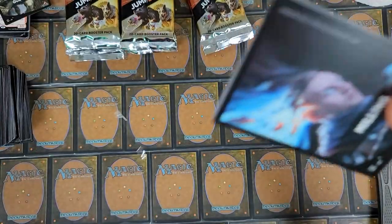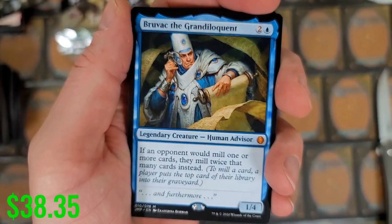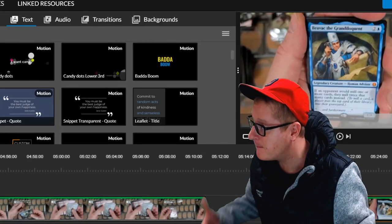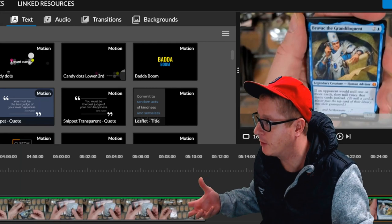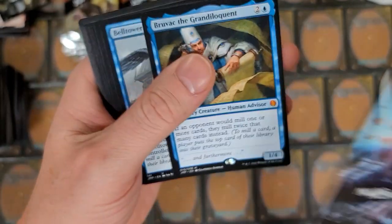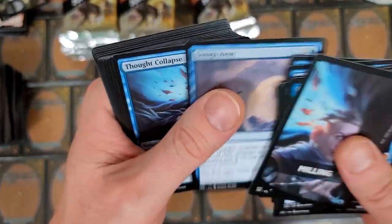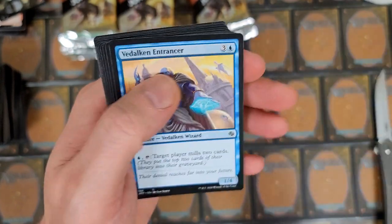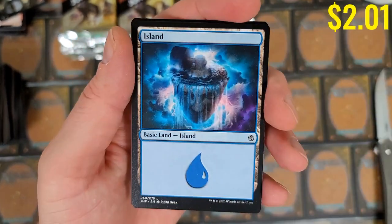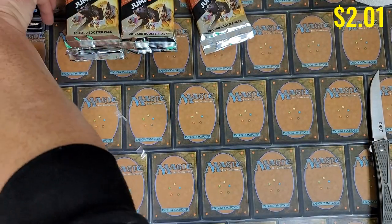Milling — come on baby, be the granddaddy master! There he is! Mom, I'm telling you we can afford to do our laundry — you're a liar! Look what I just pulled: the Grand Delinquent! My dude is just ridiculous with it — really sweet pull there. Thought Collapse, Thought Scour...